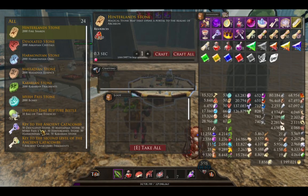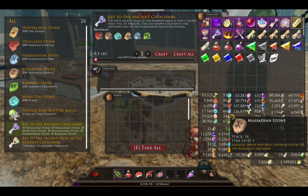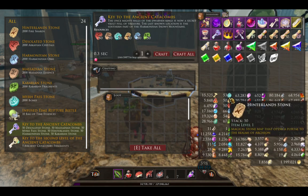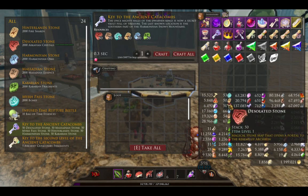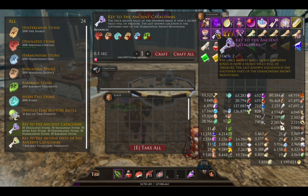Click on the key to the ancient catacombs right here. As you can see, right now it costs 50 of each map stone. It changes from season to season — last season it was 20 each — so just bear that in mind, it may change from this season to next. Hit craft and now we have two of them.